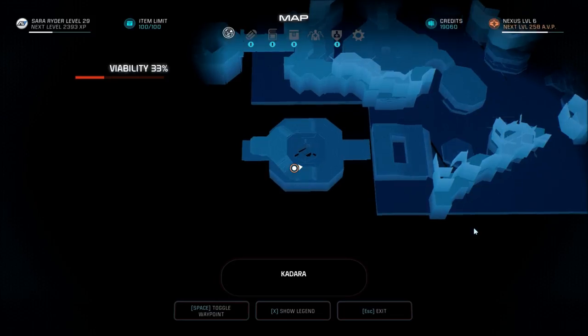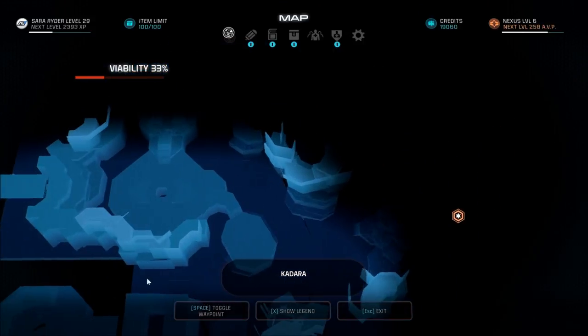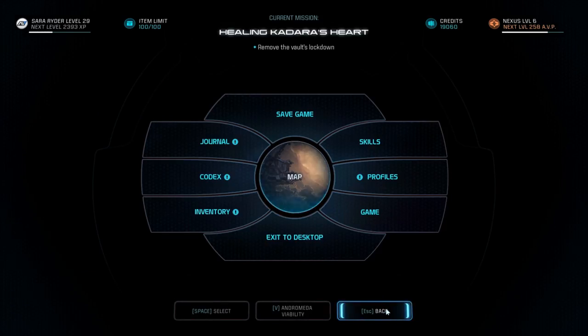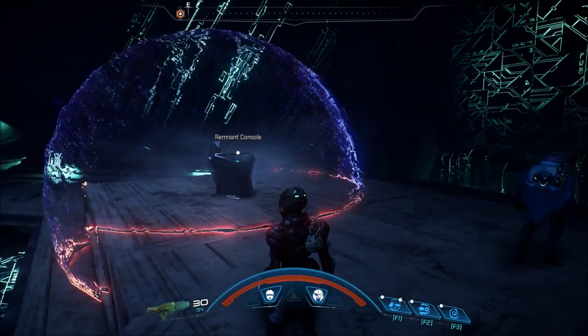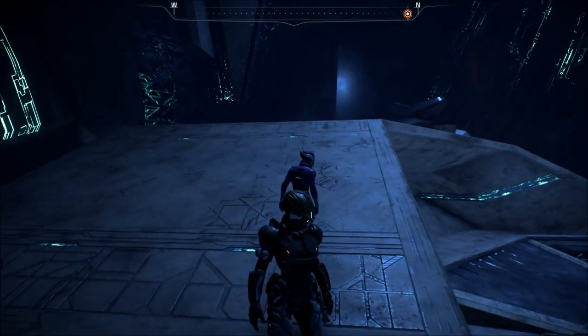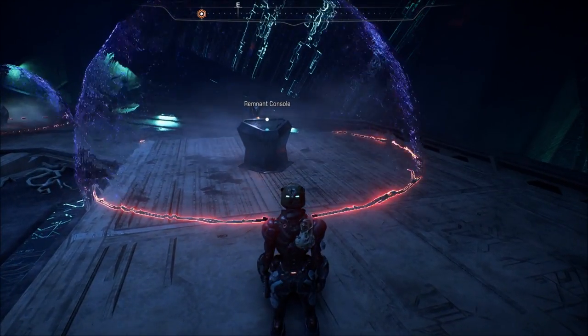Mouse wheel other way. Mouse wheel one way. Mouse wheel other way. I can only zoom in, not out. I'm supposed to go here. He highlighted ones I need. Is that further in? Can I activate this without dying?